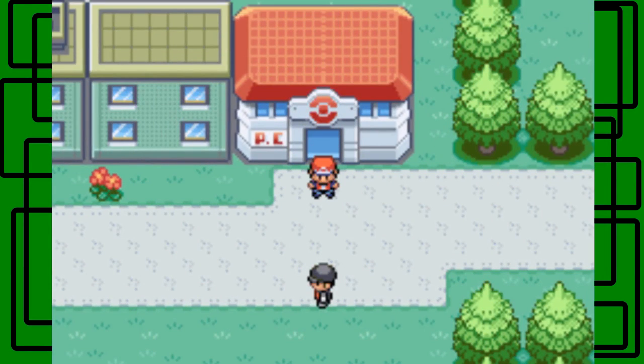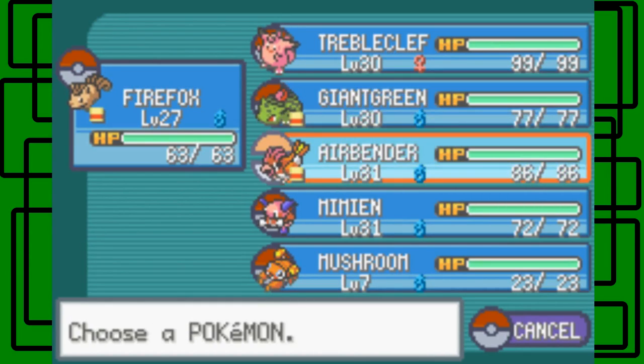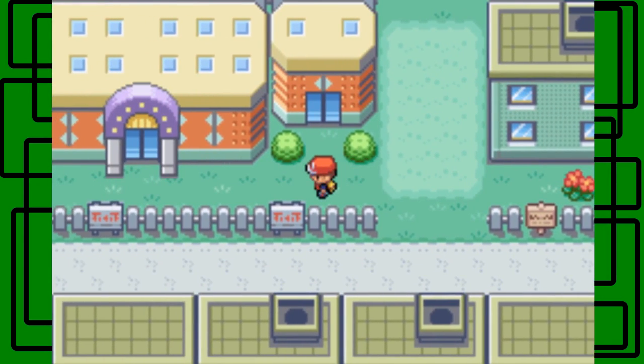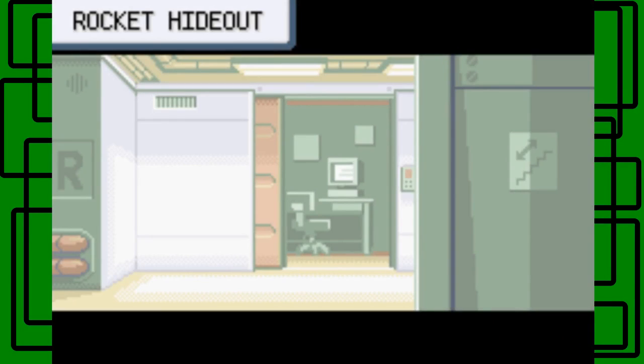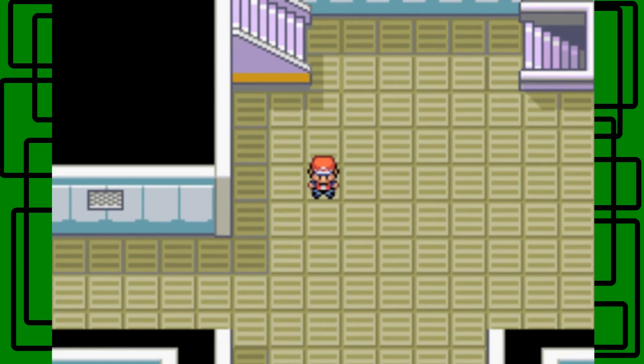Now let's Fly back to Celadon City so we don't have to cut that tree. I'll switch Giant Green back into position. Let's head to the Game Corner — we're going to take on the Rocket Hideout for the next part. That's it for this part of my Pokemon Leaf Green walkthrough. Next part we'll take on the Rocket Hideout and hopefully finish it in one part. Thanks for watching, goodbye!